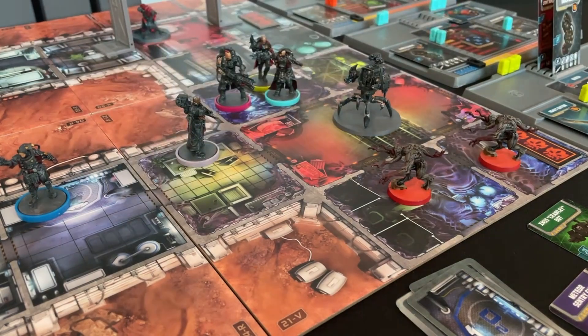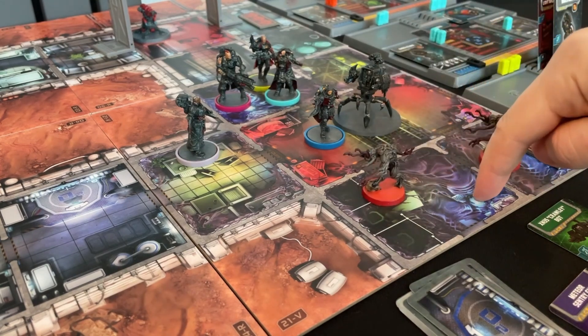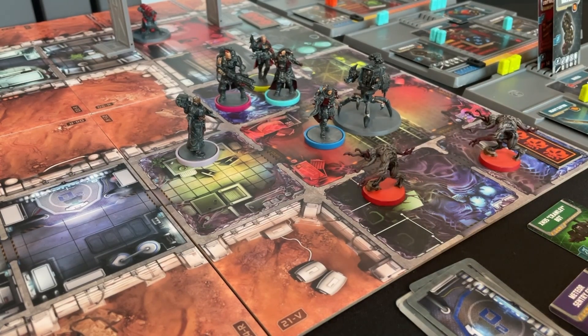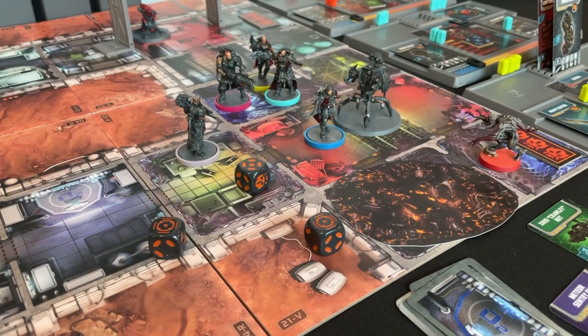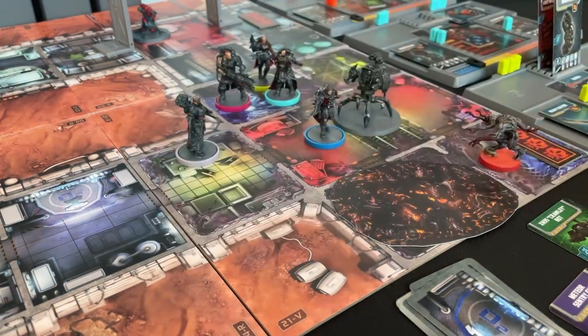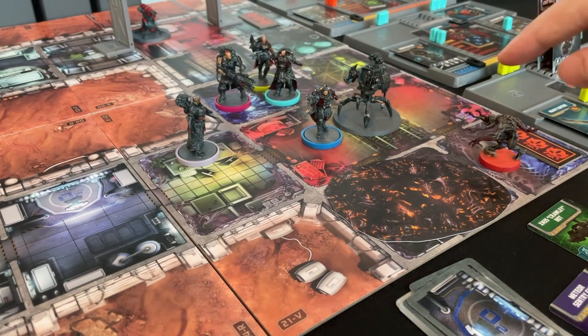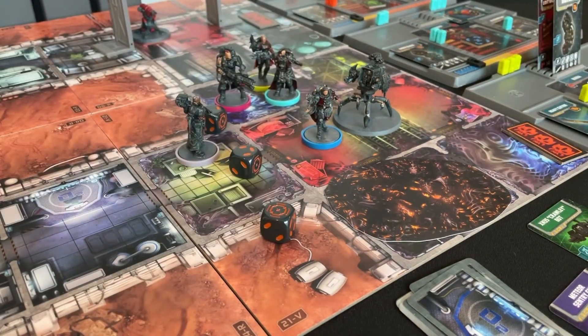Fiona opens a door as a free action, then does her zero-G run into position. With two actions left she aims into the zone trying to take out the pod — needs at least two fives. She rolls two sixes and a five, destroying the pod room and earning an experience point for killing the hunter — now into yellow level with an extra action. She shoots again into the next zone, misses, so she targets the remaining hunter directly and rolls a six — hunter down. All nearby threats eliminated.